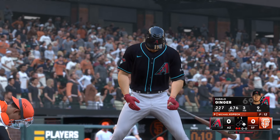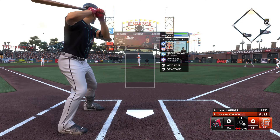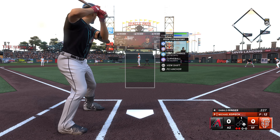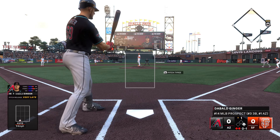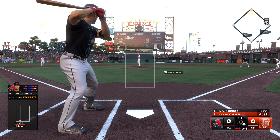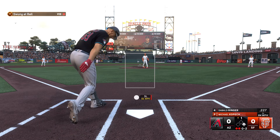I did manage to unlock the Diamond skill sets, so I am now a 90 overall. Top of the first, runner on first, two away, and Michael Kopech on the mound for the Giants. I can't see the speed of his four-seamer. First pitch — a four-seamer just above the knees on the inside third of the plate, making it an 0-1 count. Second pitch of the at-bat.